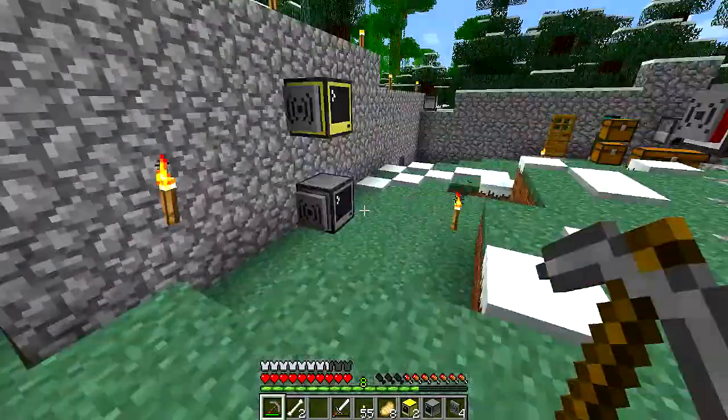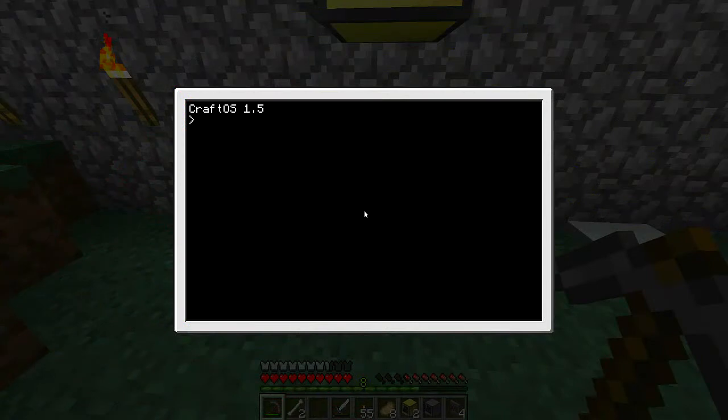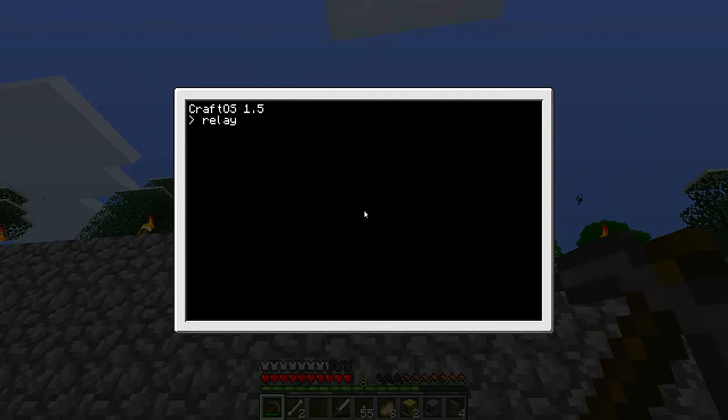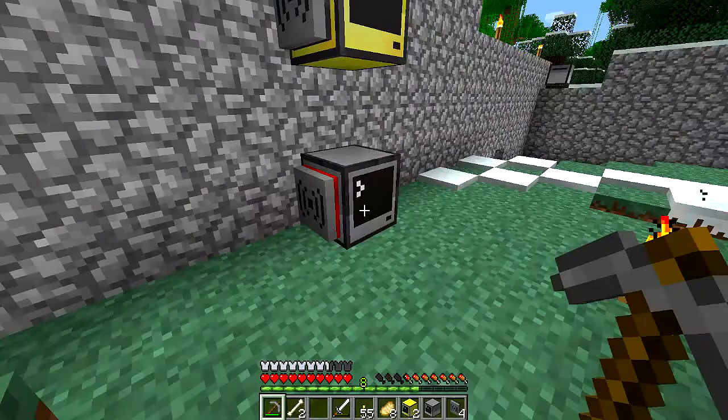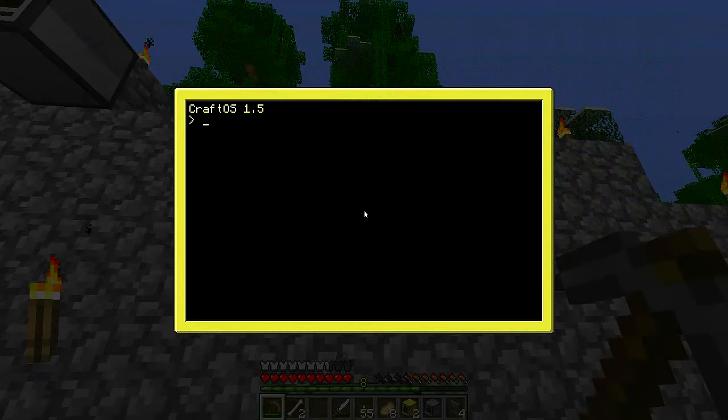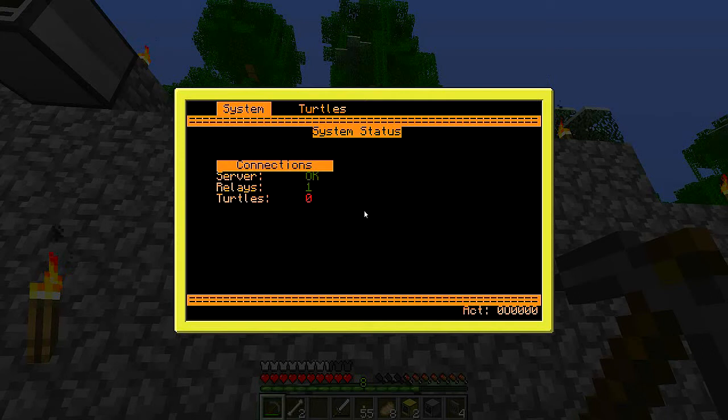Everything is on but we need to start the system up. This is the control server running — I should put some kind of message on that, but not right now. This one is the relay: easy peasy, one hop to server, connected. And then actually before I connect those turtles, let's go ahead and connect the console. This is what I've been working on — last time the console was just straight-up text, and this is kind of my work in progress. Look at that, it's beautiful!